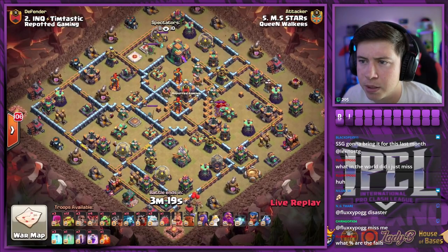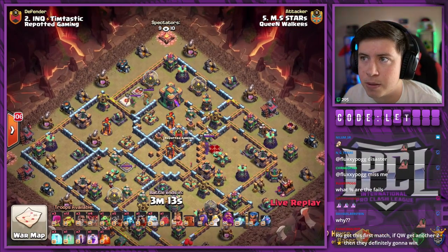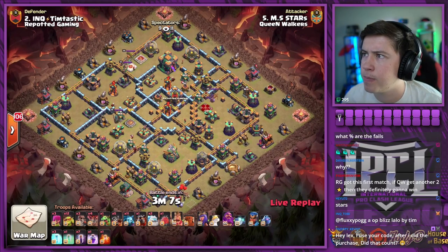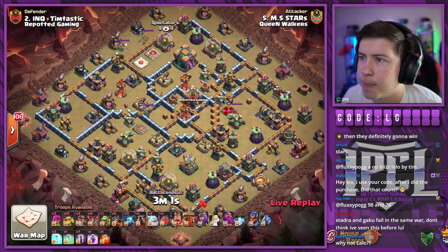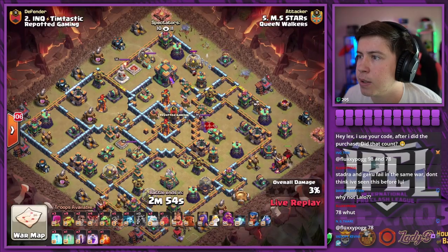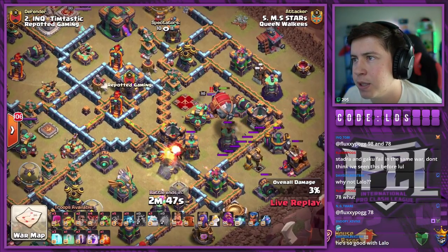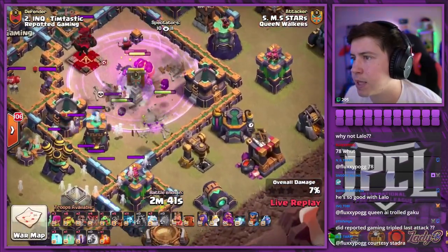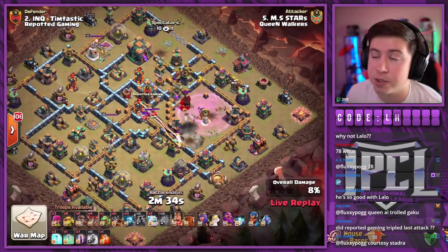Stars is in with the third attack bringing us some... maybe not a blizz, but he's got a hound, dragon riders with bats, 12 sneakies — maybe for the town hall. What is his plan? Got two ice golems for a big suey push. Let's see what Stars can do. Is he actually gonna use a hound for a yeti bomb? This man is wild. Gonna wall break — I think we are doing sneakies for the town hall. He is doing a hound for a yeti bomb. Is that really needed? Is it just for the scatter? It is. I don't know if a whole hound was needed to tank for that — he must have been scared of a tesla farm out here or something.